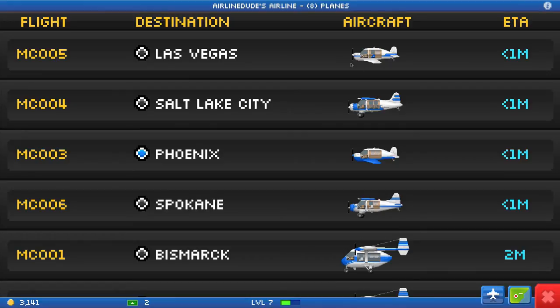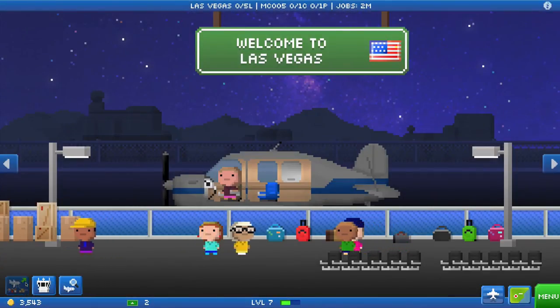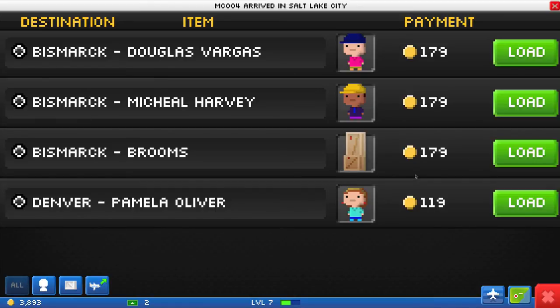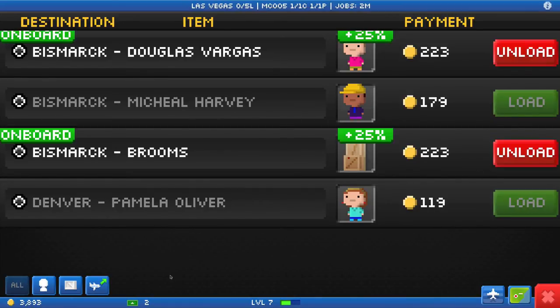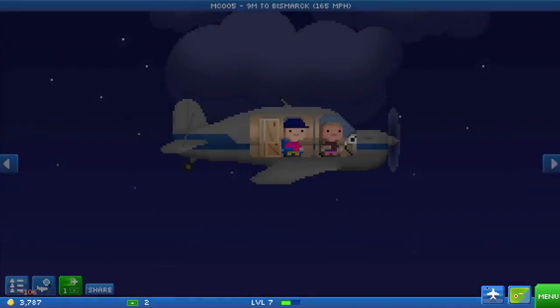You are less than a minute away from Vegas, less than a minute away from Salt Lake City, less than a minute away from Phoenix, and less than a minute away from Spokane. Wow, could I time that any worse? One passenger, one cargo to Bismarck you go - I wish all of them were that easy. 340 bucks!